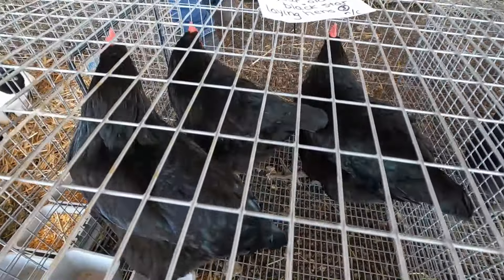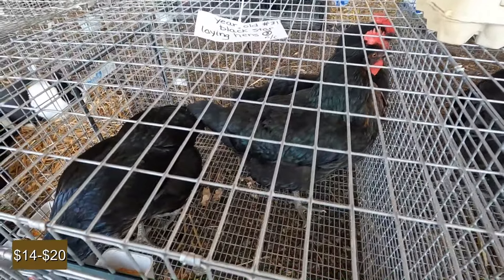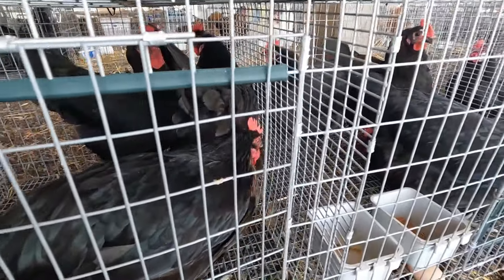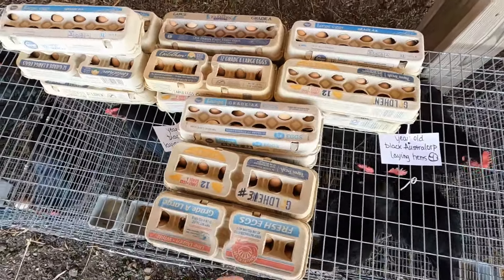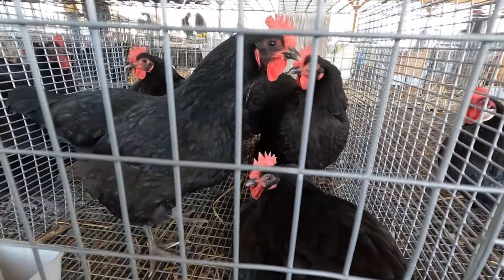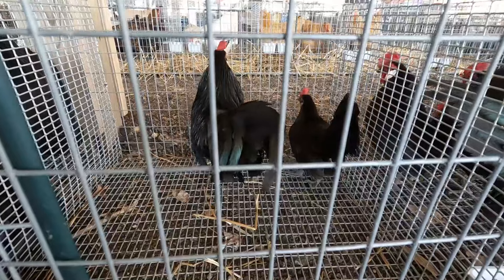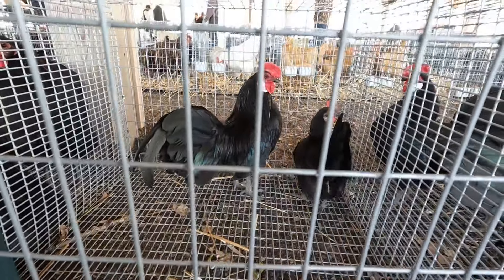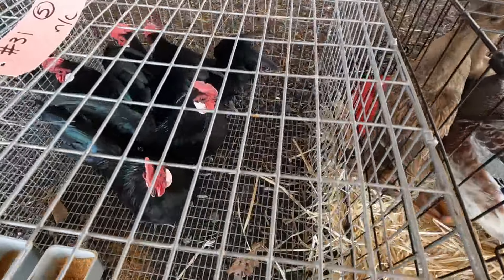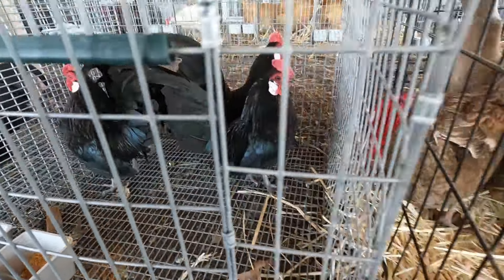Black star laying hens. Bet they go for maybe 16, 18 dollars. Some more. And a bunch of eggs — about a buck and a half. Black Australorps. Black Dutch chickens — I'm not very familiar with this breed. I have had black rose combs, which I'm guessing are fairly similar, maybe a little bit smaller with a different comb.